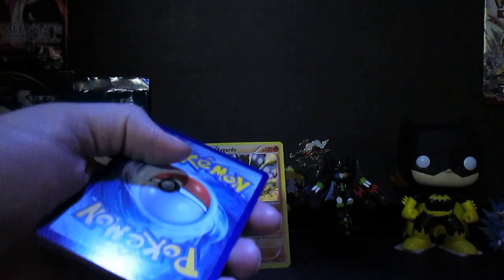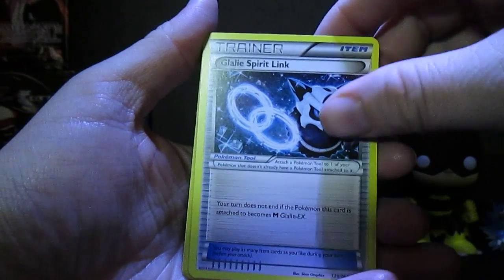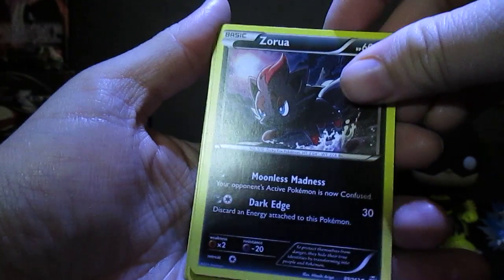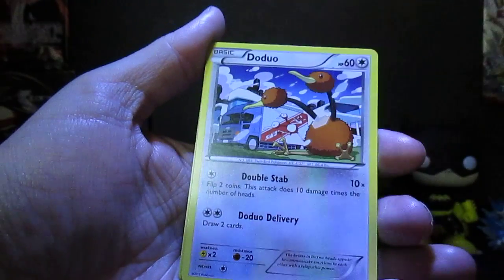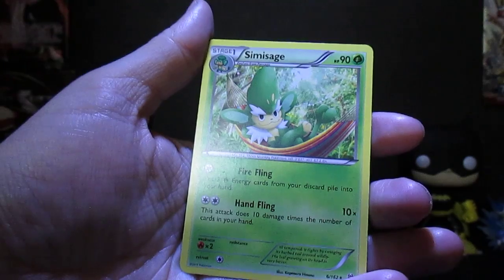I've got to be kind of fast on the next one — my batteries are running low, I do apologize. This is our Breakthrough pack. Most of these cards I've already got because, like I said, I opened up a booster box of them. Got Seekingthem, Gallade, Spirit Link, Haunter, Zorua, Finneon, Doduo, Chespin, Inkay, Reverse Starly — awesome looking — and regular rare Simisage, which I do have this one.